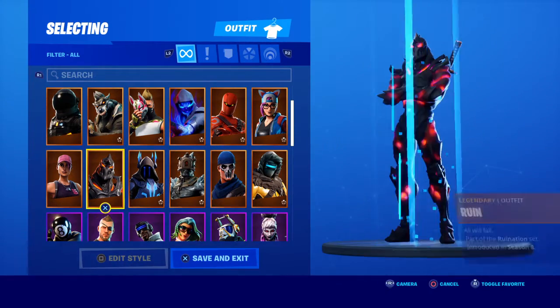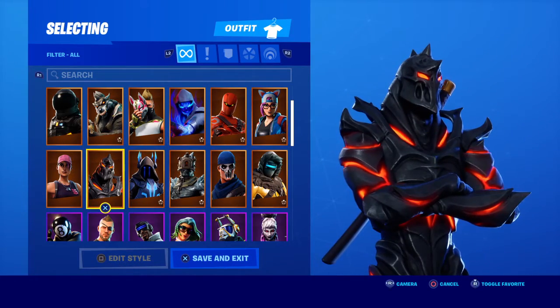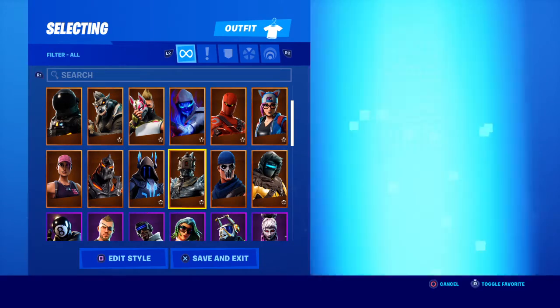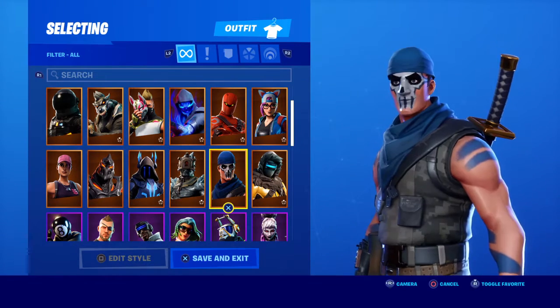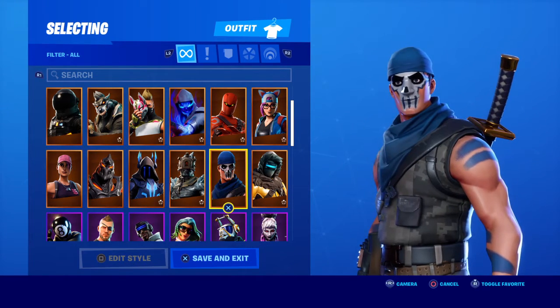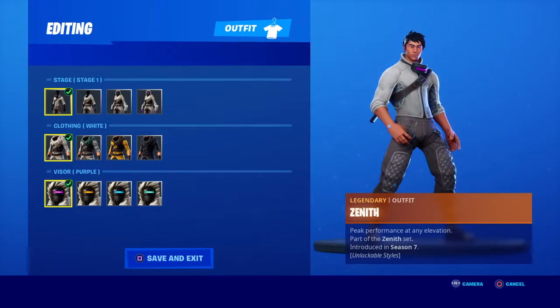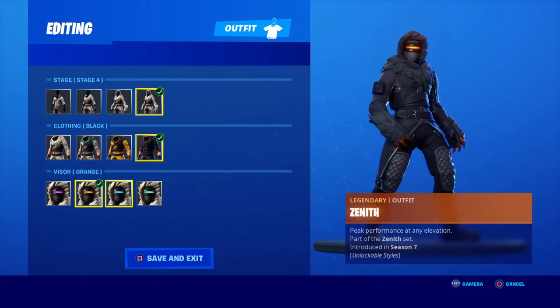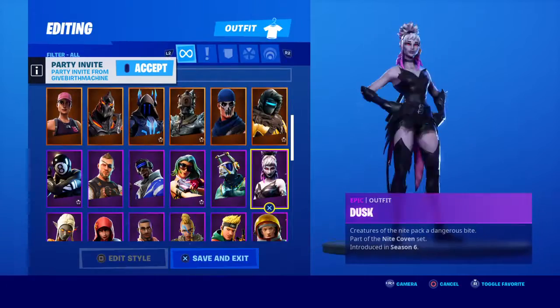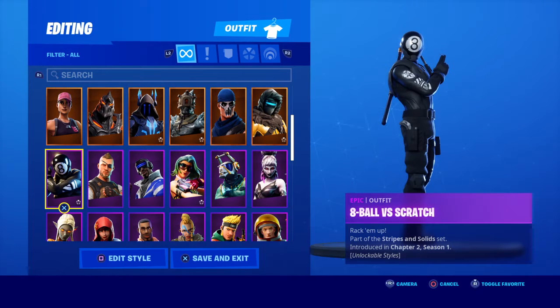I've got the founder's packs, I've got Rose Team Leader, I've got Ruin — Ruin's kind of weird. I've got Ice King, the Prisoner, War Paint. War Paint is probably one of the ugliest skins — it's literally a rip-off of School Trooper. Then I've got Zenith. I've got the Eight Ball Pool skin from this season.